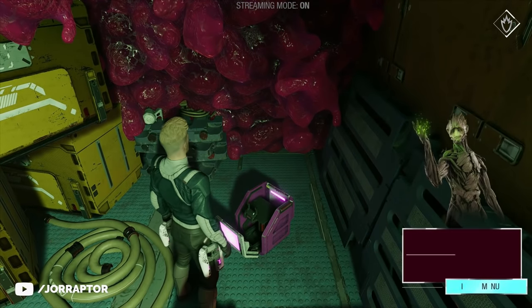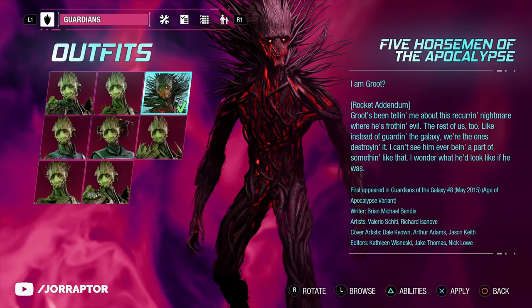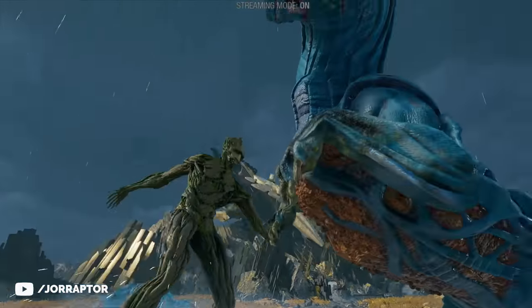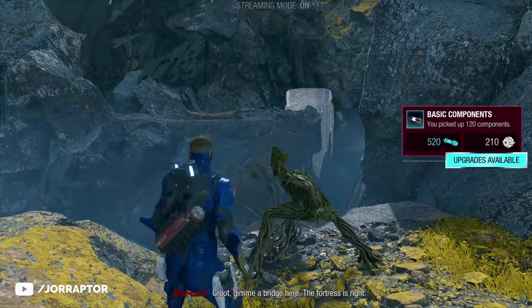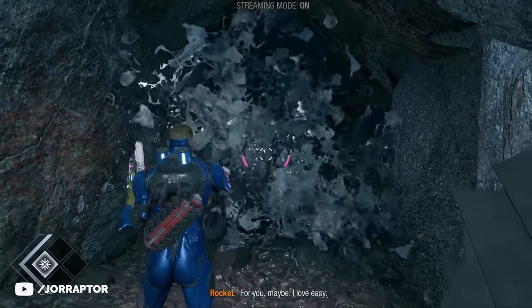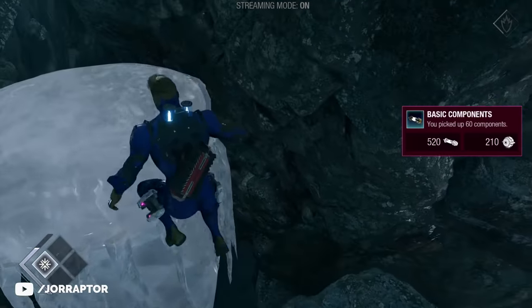One of my favorite Groot outfits is the third one in the menu, found at the end of chapter 3 after taking out the tankier alien creatures — one is captured in a cage you'll use. Order Groot to make a bridge, then turn to the left. Shoot to make an opening, make an ice block, and follow the path to get the outfit.